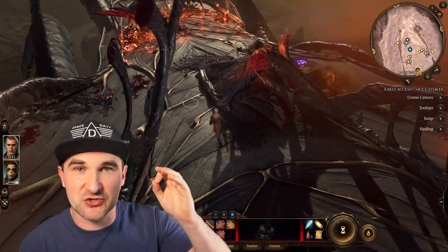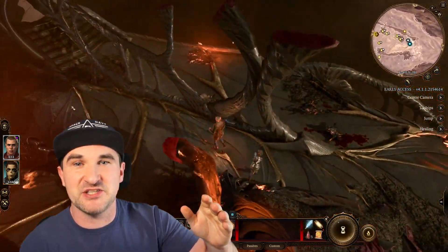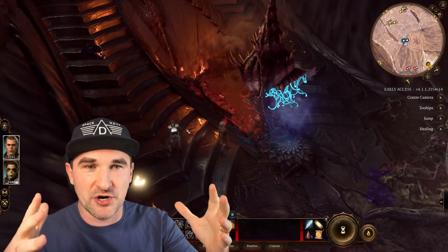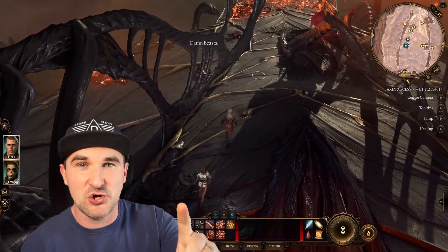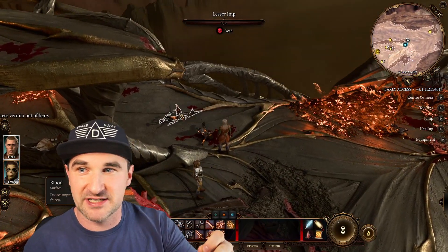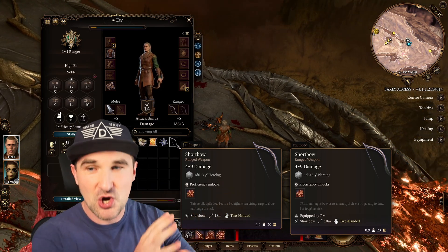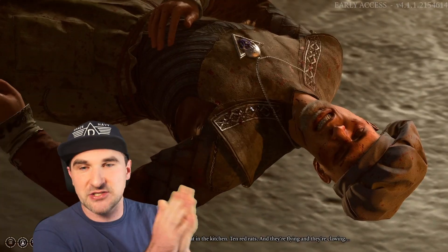A 20 is a critical strike — whatever you wanted to do will definitely happen, and you deal additional damage on top of that. A 1 is always a critical failure, meaning what you wanted to do did not work at all — it could hurt your allies or yourself, or give you a special disadvantage. For example, if you want to intimidate someone and roll a 1, the outcome can be very interesting, just as rolling a 20 might make that person break down and give you all the information you need.